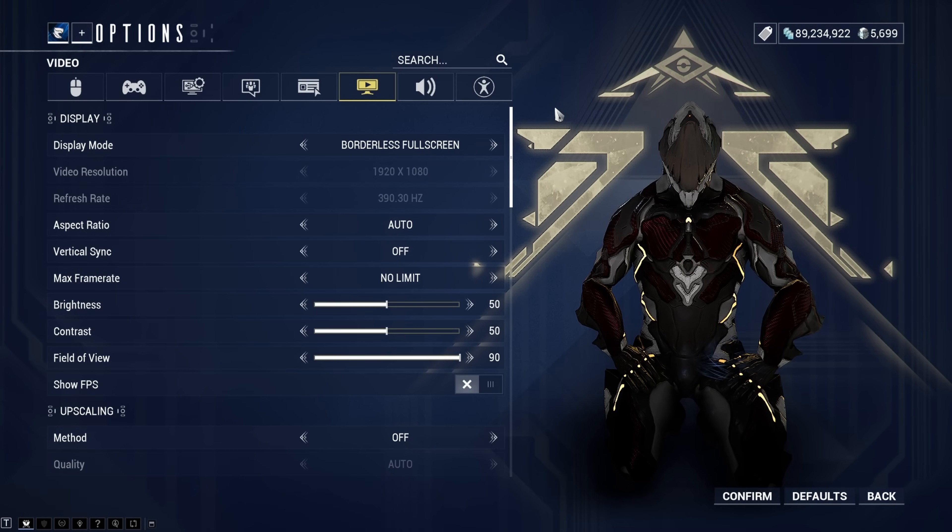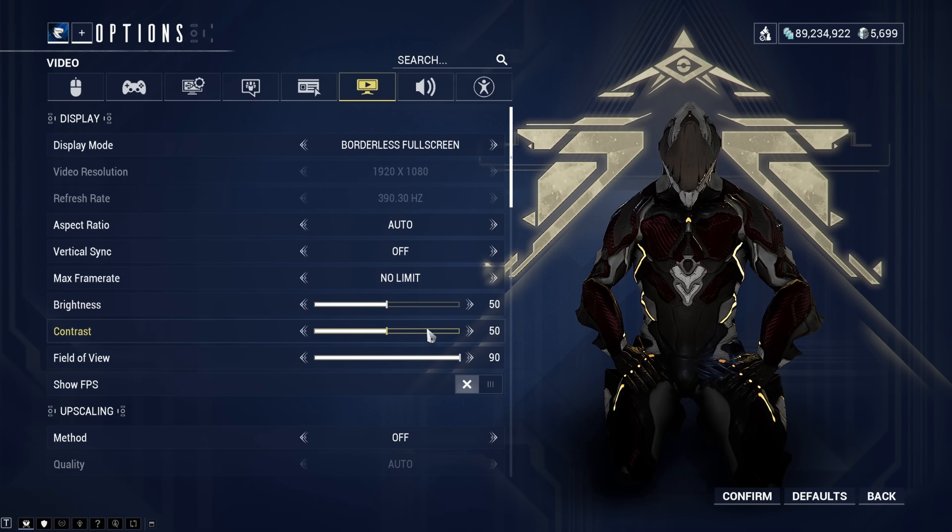Now we're moving on to the juicy stuff — display settings. I always play on borderless full screen. My resolution is set to 1080p with a refresh rate of 390 Hz. I'm playing on an Acer 390 Hz monitor; it's actually only meant to be 360 Hz, but I can go up to 390 with the right settings enabled. The reason I've got 390 Hz is because I play a lot of Valorant when I'm not playing Warframe. Aspect ratio is set to auto, vertical sync is turned off — I really dislike vertical sync. Max frame rate is set to no limit, brightness at 50, contrast at 50.